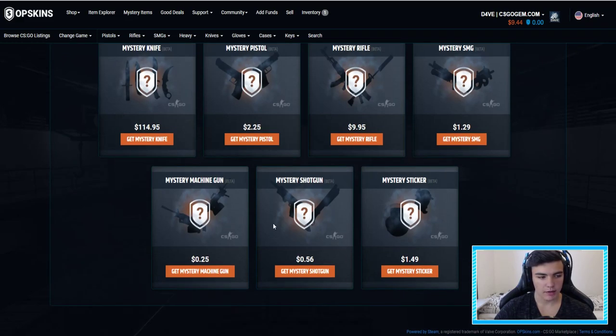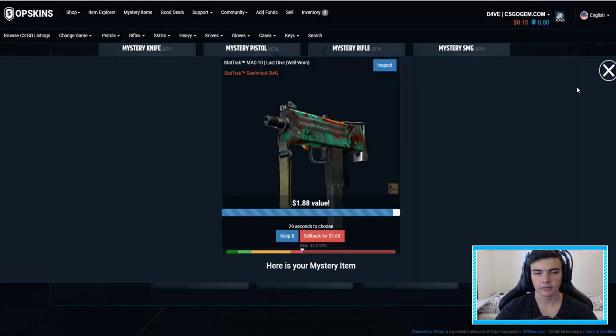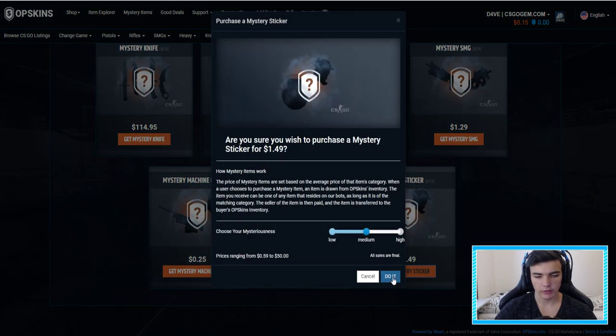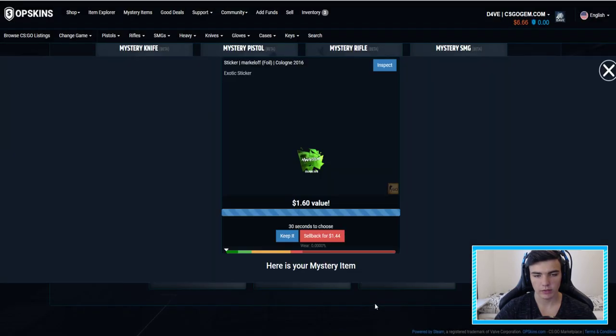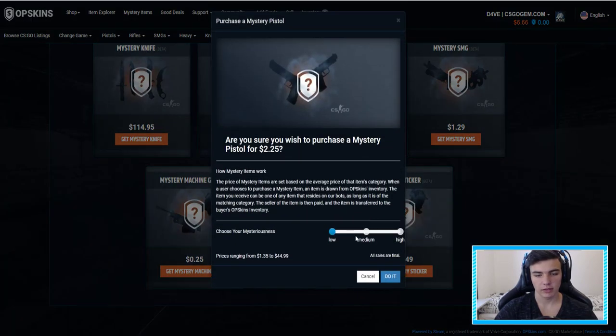Now let's open a mystery SMG on medium — 188, alright, alright, we're doing pretty good, we're making profit. Let's get the sticker, why not — should we go on high? Actually I'm gonna go on low, nothing to lose — 160. We're doing profit. Let's get the pistol on low — no wait, let's go low — 137. We've actually lost money but this is a nice pistol to have, so let me keep it.